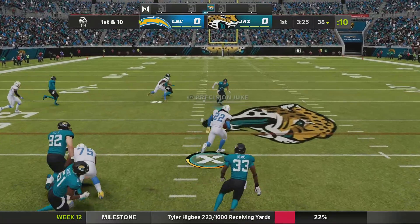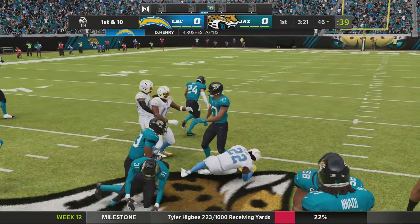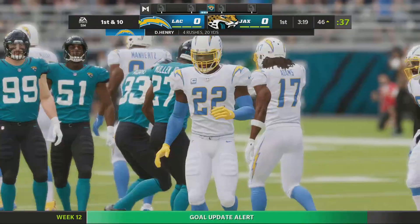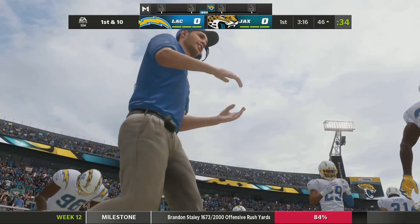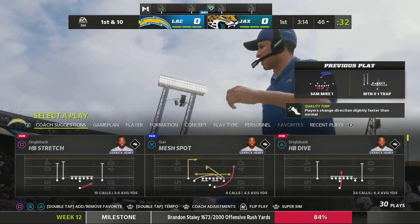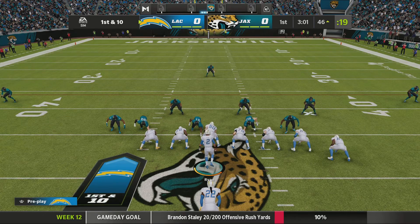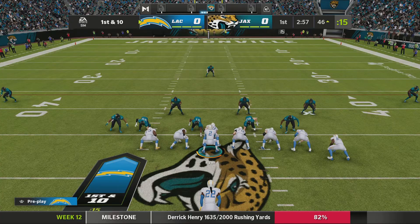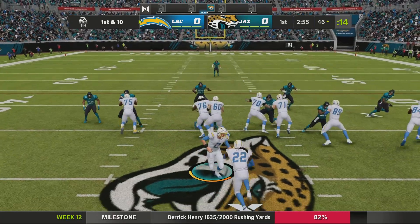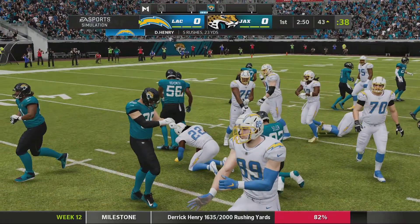A first down carry for Henry, finding some room in midfield, and he takes it across the 50 to the 46-yard line. I remember watching Derrick Henry come out of Alabama. One of the debate points with him was, while at Bama, how often did he have to deal with contact near the line of scrimmage? They were so good up front that he often got to the second level pretty easily. I think he's starting to answer those questions with runs like that.